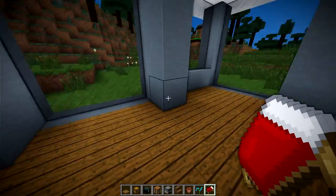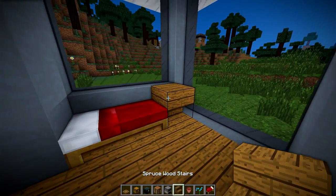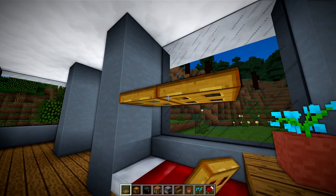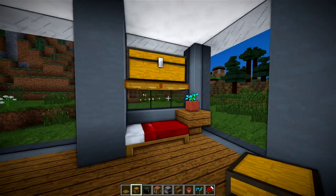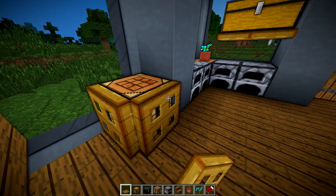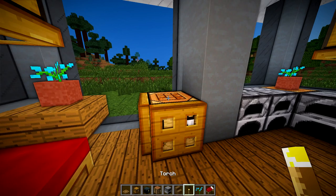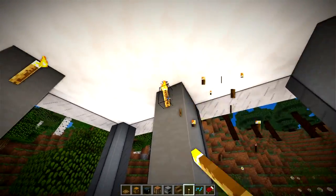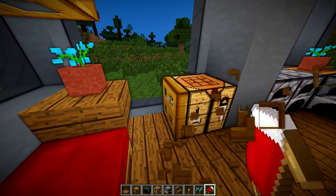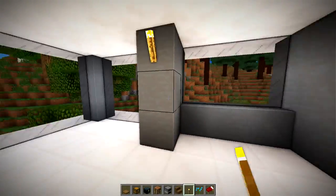We are going to need to find a spot for the bed. I think the first floor is a pretty cool spot, so we'll place the bed right there and then put a pot with a blue orchid in it. For lighting, we don't actually have any in the build yet, so we'll throw torches up on the wall supports — that'll help everything out. Do the same on the second floor.